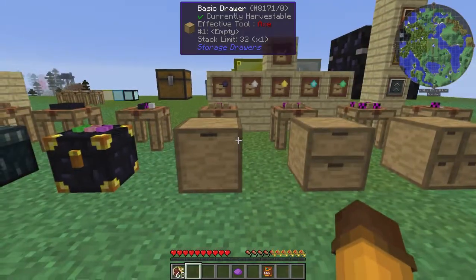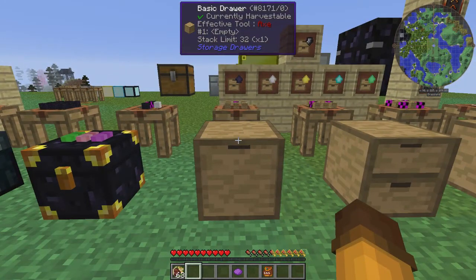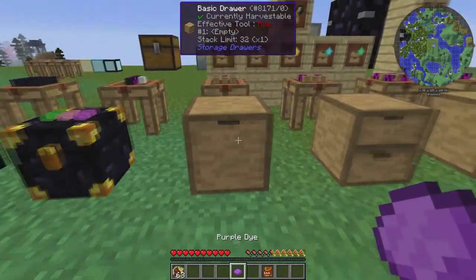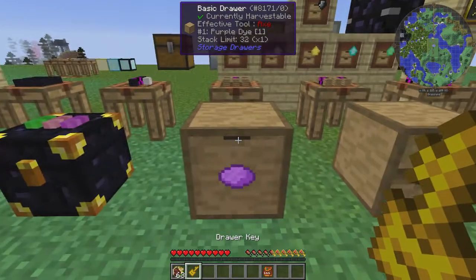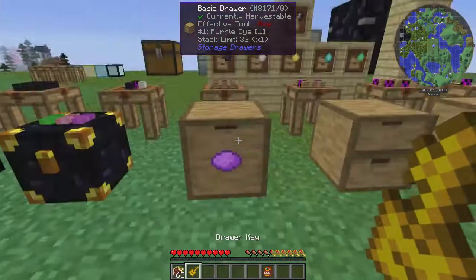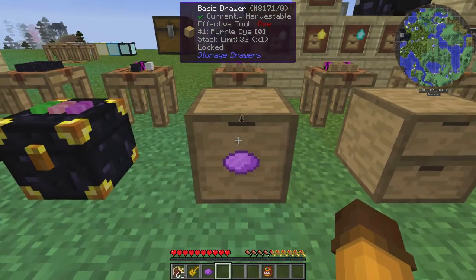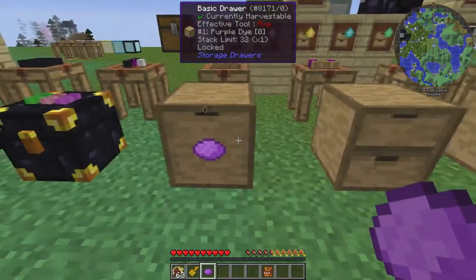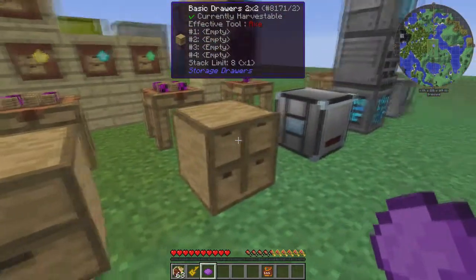Down here we have storage drawers. I like the drawers for mass storage — if you're separating things and you want to be able to see them, that's what the drawers are good for. You just left-click an item into the drawer. Now, say you don't really have that many purple dye but you don't ever want anything else going into this drawer — you can take a key and lock it. If you take the purple dye out it'll show zero, but the slot is still locked. Nothing else can be put into this drawer now. If you unlock it, now it's empty.